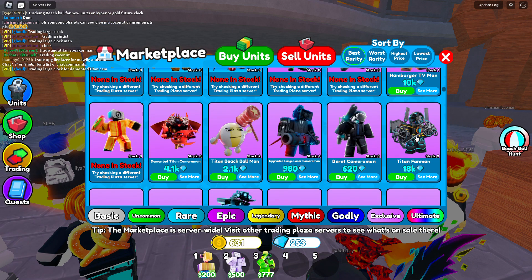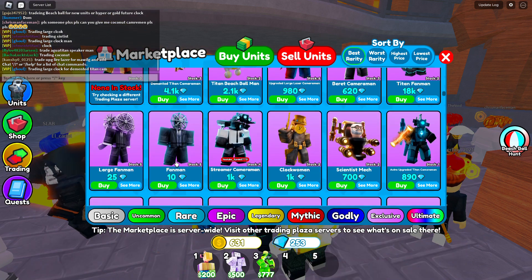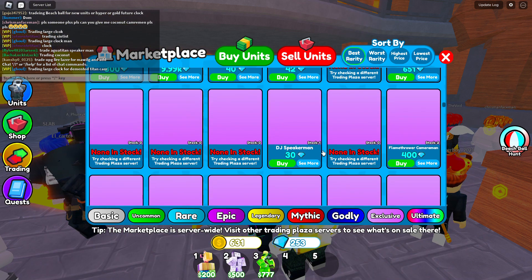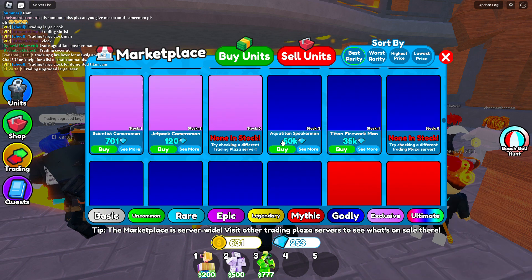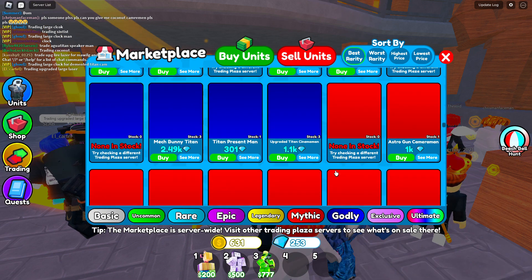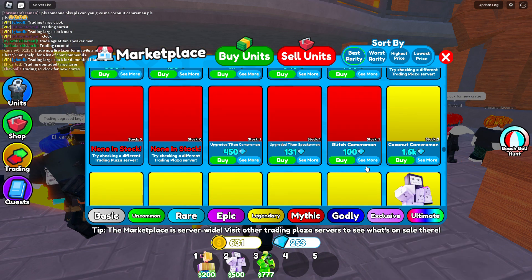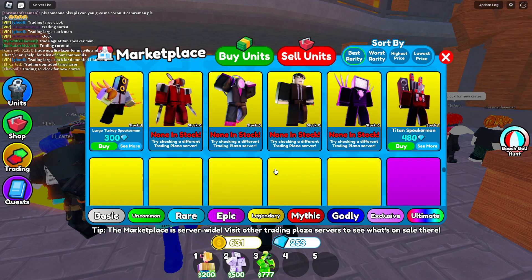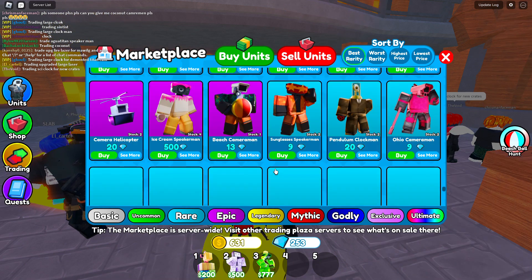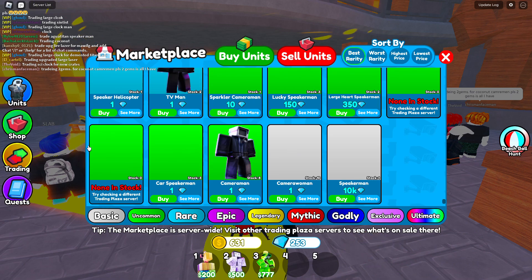Hamburger TV man for 10,000 gems? No. This guy selling for zero gems — that's nice. No new godlies, okay. Let's check coconut cameraman — 1.6k gems. No one's giving you a 1.6k gems unit for free. Any epic? 500 gems for epic? That is crazy overpriced. I know it's new, but I don't care.